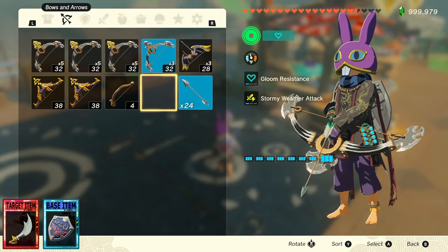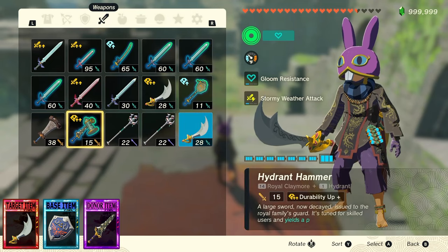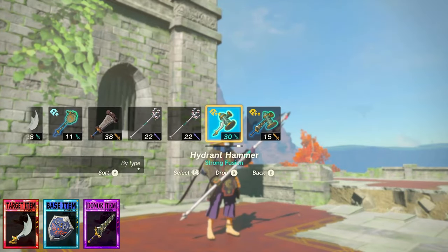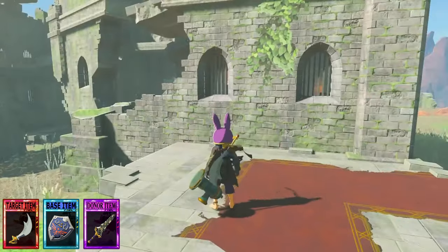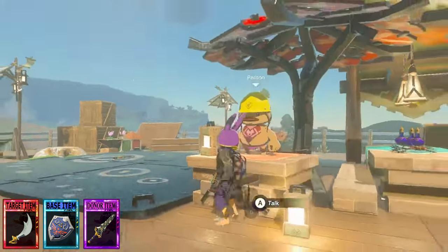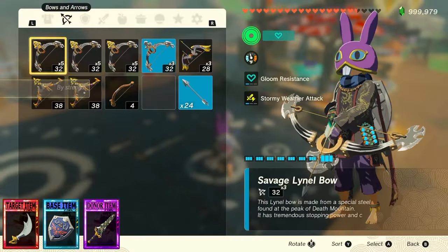Achieving WST is equally as simple as duping. Once your target item is desynced, drop your donor item, pick it back up, then swap to a different item of the same type. When you switch back, the durability, upgrade modifier, and fused material will have been copied over to your target item. As a bonus, this will complete the fuse to the base item just like with the duplication process, meaning that your target item will also get duped just from doing WST. But do be aware that the duplicate copy fused to your shield will not have or keep any prior upgrades that might have been there.